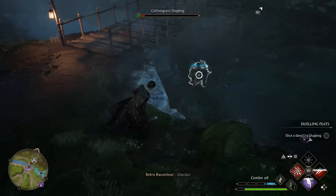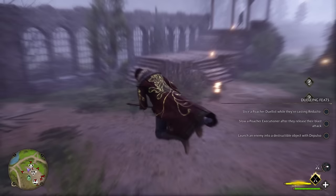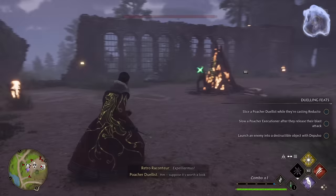Expelliarmus works on creatures as well, so you don't have to limit its use to only armed enemies. The spell is already strong on its own, but there's even a Dark Arts talent tree upgrade that will give it the curse-inducing effect, and any enemies that are cursed take even more damage. Speaking of curses and the Dark Arts, at lucky number 13, we have our first unforgivable curse on the list, and it's Crucio.